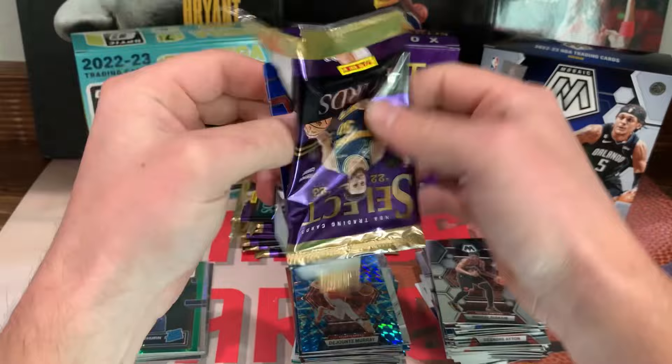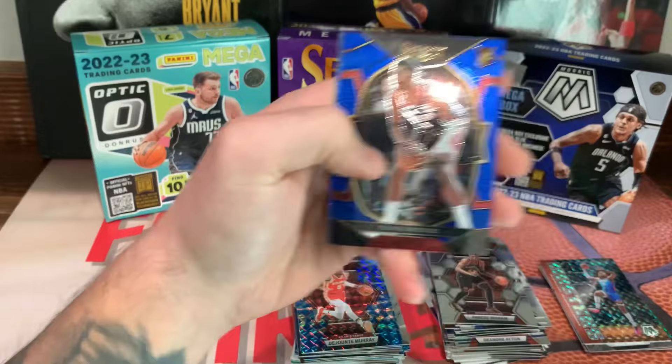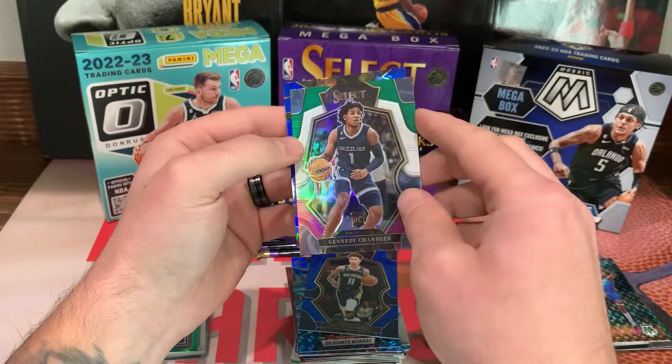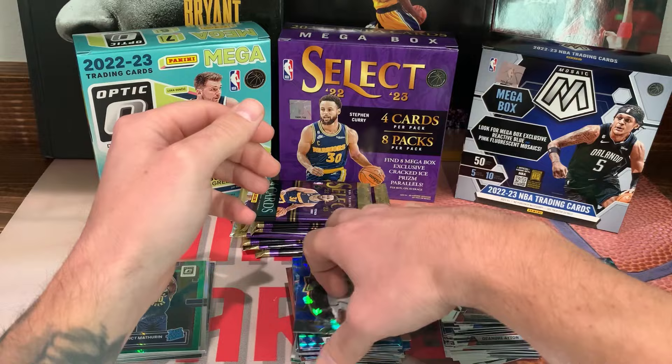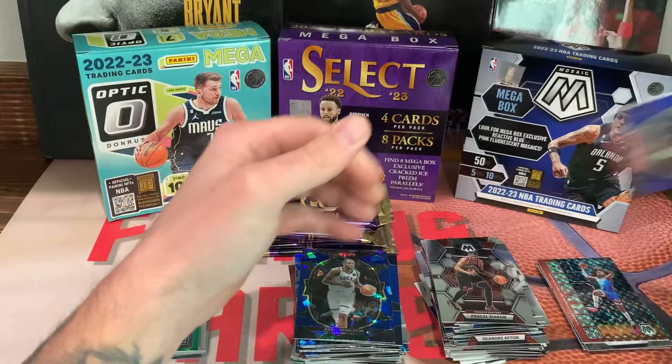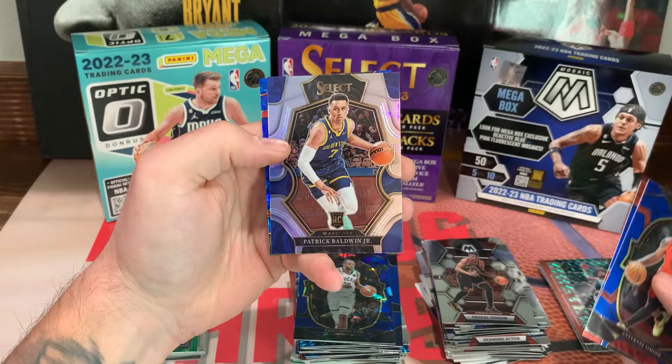First pack: Jabari Smith, Dyson Daniels, Kennedy Chandler on the green white purple — not numbered — Chris Middleton on the ice. Second pack: Simons, AJ Griffin true silver, Patrick Baldwin Jr. and Paul George on the ice.